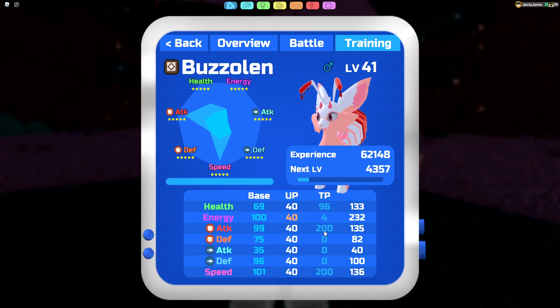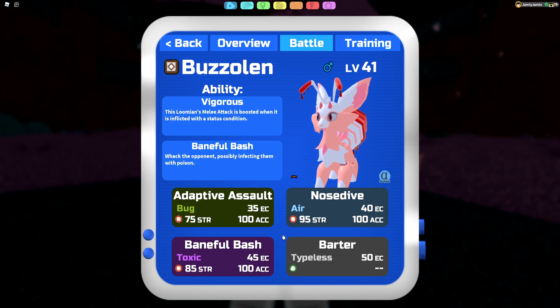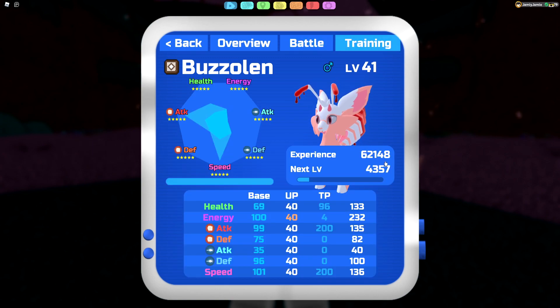You might think this is another 200/200/100 set, but it's actually not. We have 4 energy base, giving us 265 energy at level 50 with 100 base energy — we don't need any more than that. I've done multiple calcs with these moves and it's really hard to go over 265 unless you're clicking ten moves. So with 96 TPs left over, I'm dumping everything into health. Range defense is tanky enough and melee defense is good enough, so health is the best place to put it.